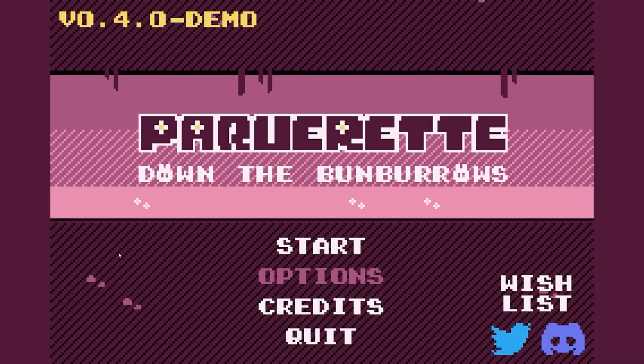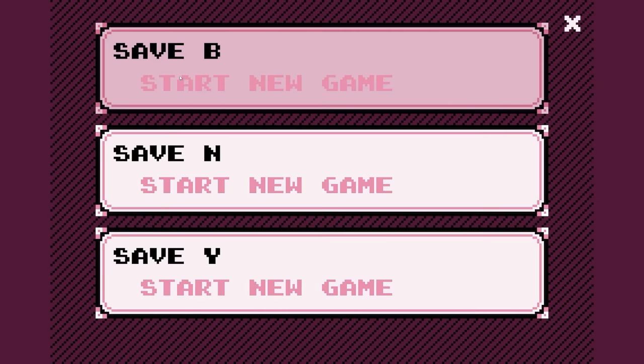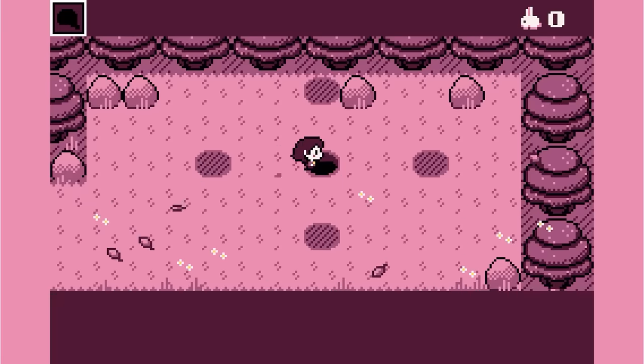We are on a quest to find the world's best puzzle games and today we are playing the newly released demo of Packeret Down the Bun Burrows. We'll start our journey in slot 3 to annoy people. By the way, I love that it's called bunny. But essentially we start on the surface and we follow a bunny rabbit down a hole.